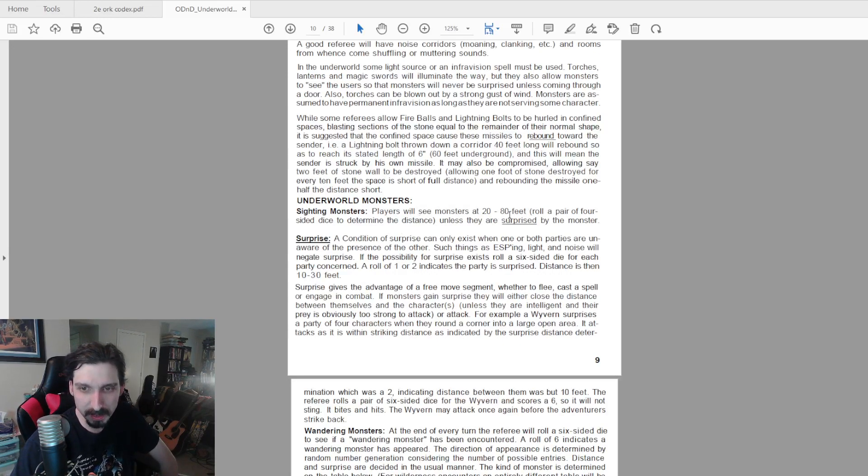For sighting monsters in the underworld, players will see monsters at 20 to 80 feet — roll a pair of four-sided dice to determine distance unless surprised. This is worth noting: as we've seen in Men and Magic, characters only need a d20 and d6 if playing strictly by the white box. But here in the Underworld and Wilderness Adventures it mentions other dice like four-sided, eight-sided, and twelve-sided dice. Really only the DM needs those — the players only need two dice.